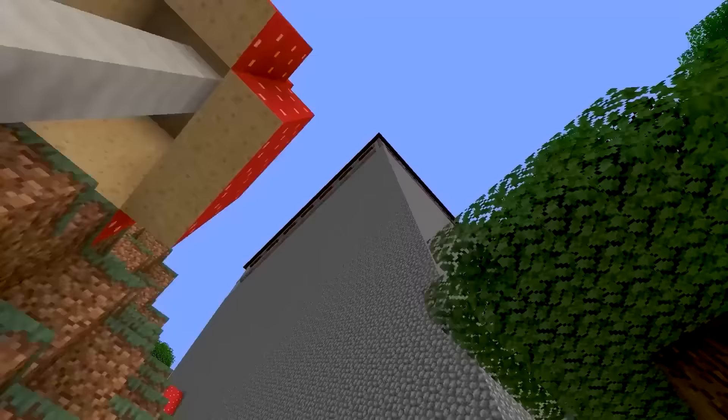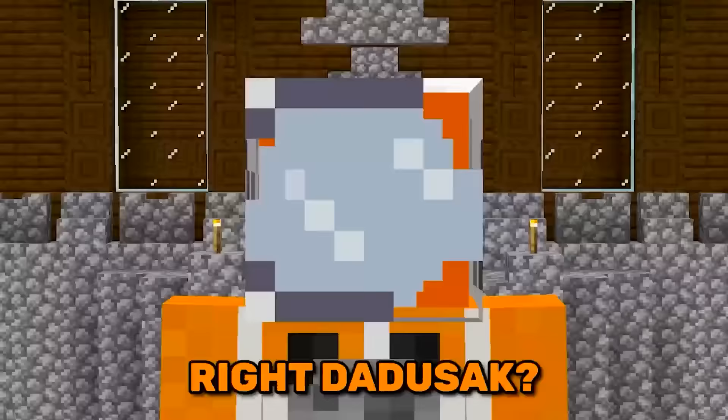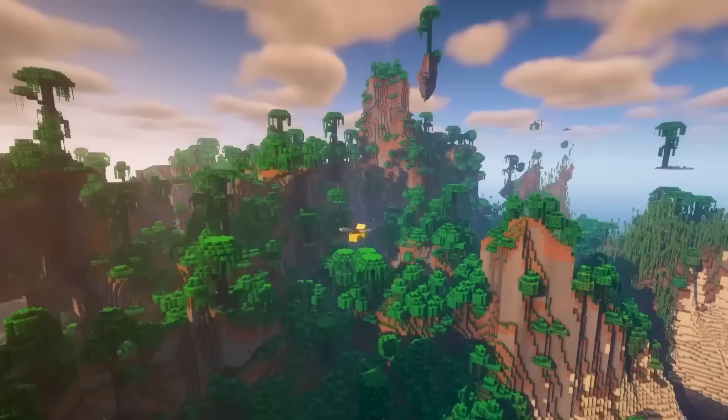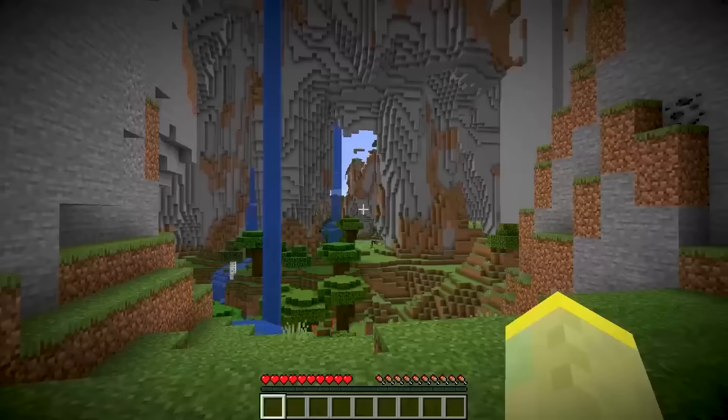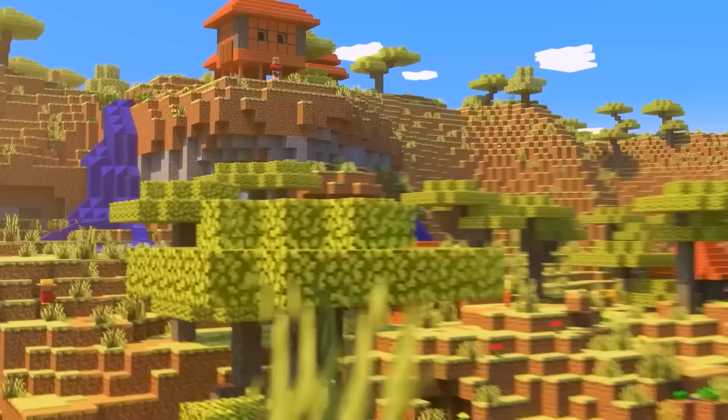Here we have a woodland mansion that's over 100 blocks tall. Surely this is the tallest mansion ever found? Wrong — there's actually an amplified world which has a woodland mansion so high up that the top floor gets cut in half by the height limit.